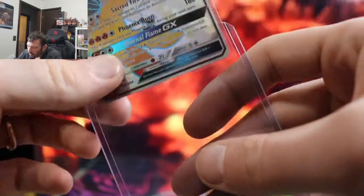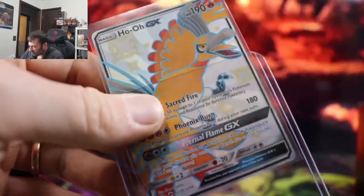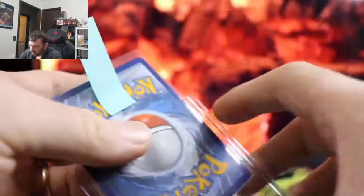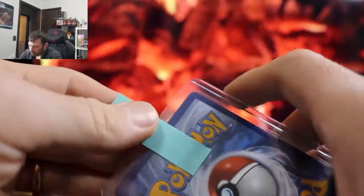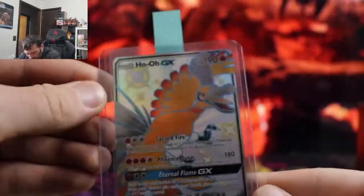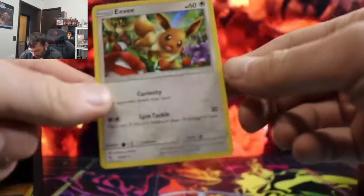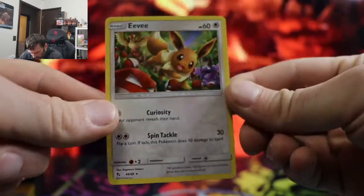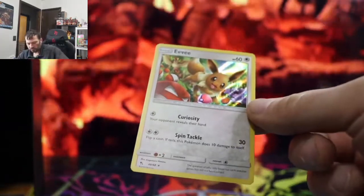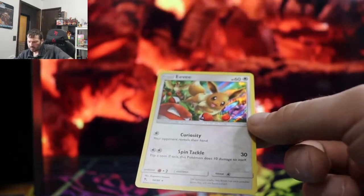Get that bad boy in a top loader. The centering isn't too bad on this too - very very nice. This is definitely a hollow bleed as you guys can see in the reflection. It's a hollow bleed, and there's a bunch of Eevee fans out there.